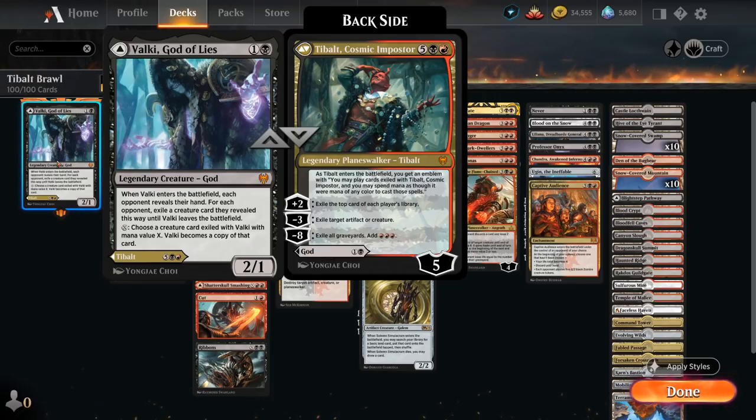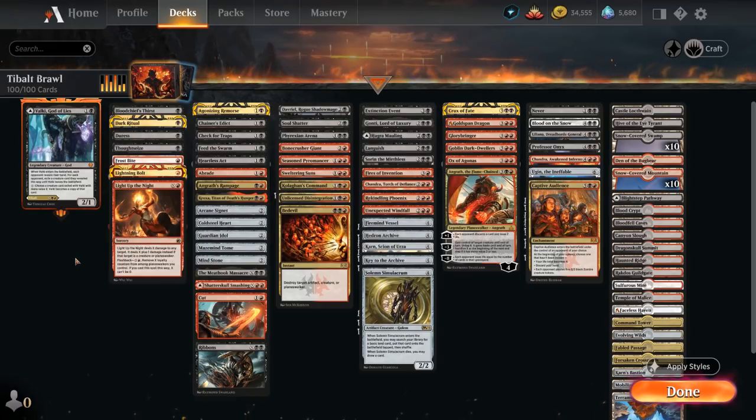The plus two will exile the top card of each player's library, the minus three exiles target artifact or creature, and the minus eight exiles all graveyards and gives us three red mana to start casting those cards out of exile. The deck is a control deck with plenty of removal, some discard effects, other Planeswalkers to help us win, and a few ramp artifacts to maybe get Tybalt in play a couple turns sooner.